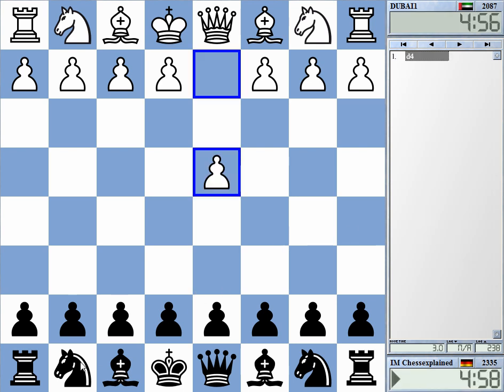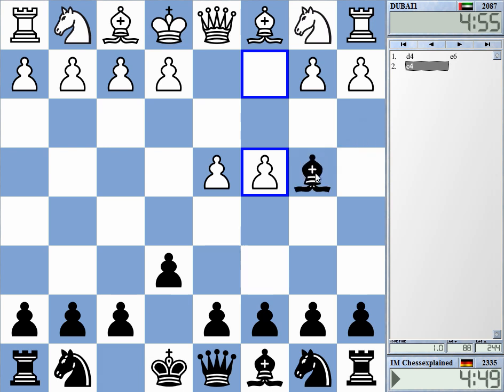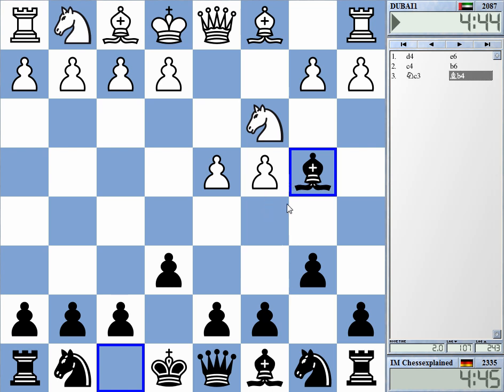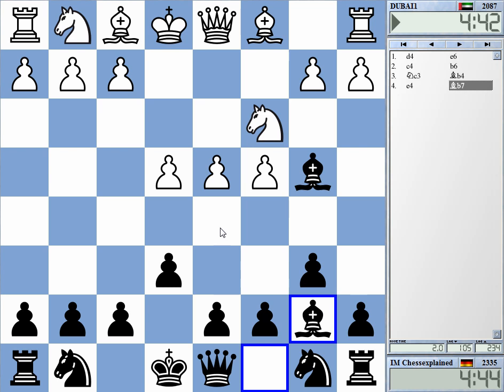Welcome to this video. Playing what is this — Do by One. The English Defense, always leading to interesting play. Let's see what he's doing. E4 is the most critical line. Knight c3 is possible as well, but I don't regard it as being so dangerous.